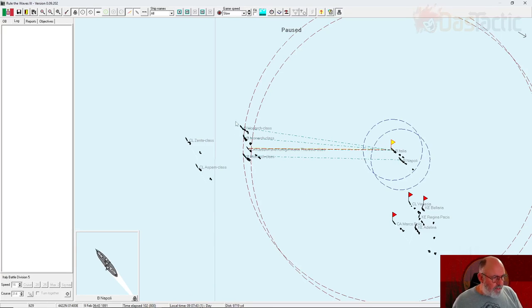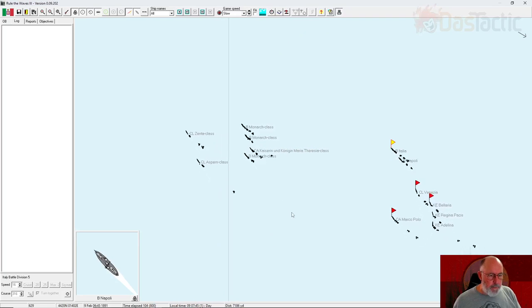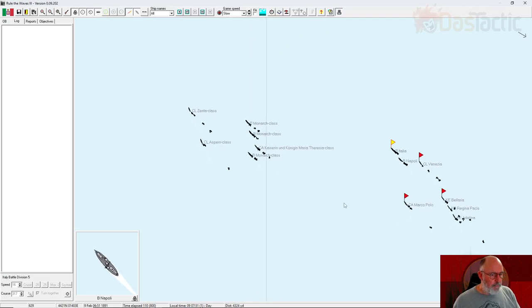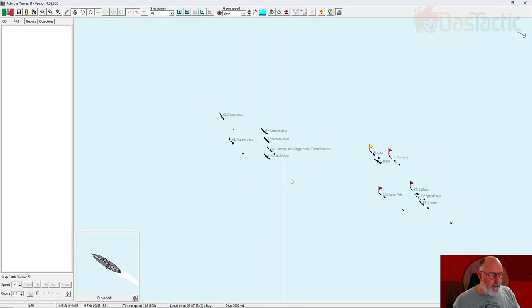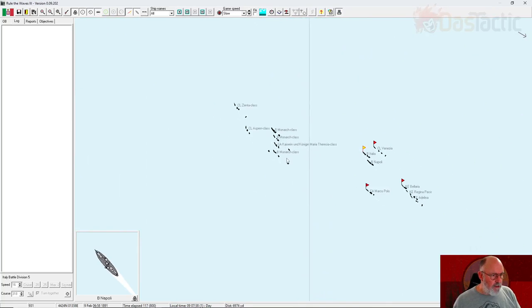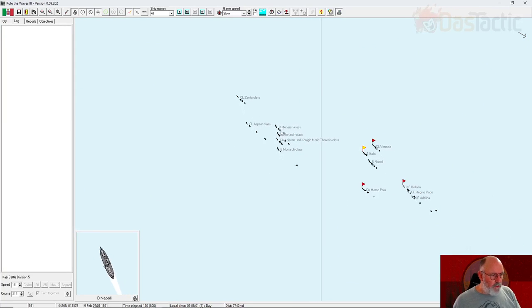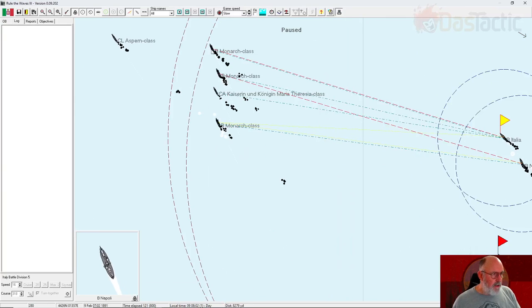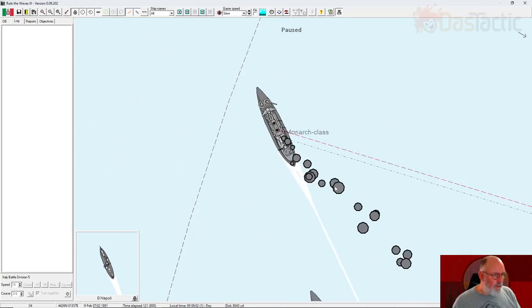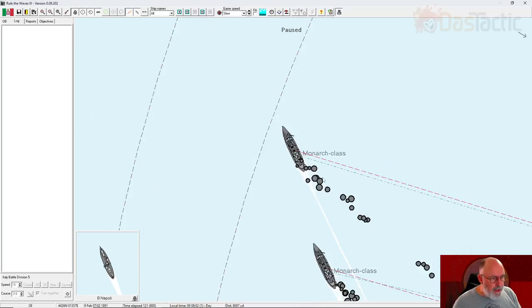After pausing for a phone call — you can see they've now extended the range to the limits of our main gun. They're disengaging — they're faster than us ultimately. They've brought their armored cruiser in. The Napoli is firing every so often. They appear to be heading toward Pola to go back into port. If they can fix their ship, they may come back. Pausing again — they're back in range. We're not seeing the same damage as before.